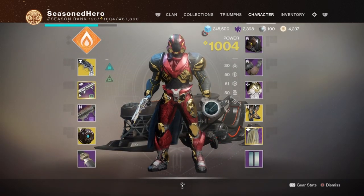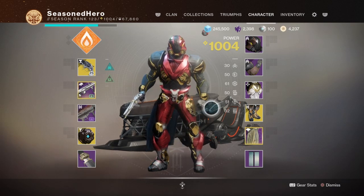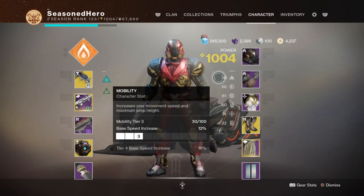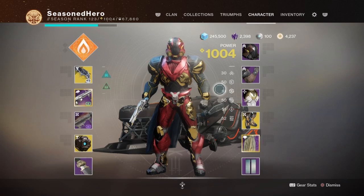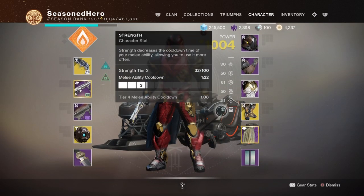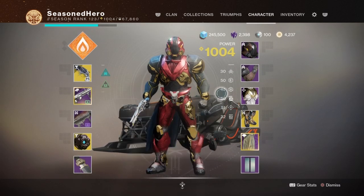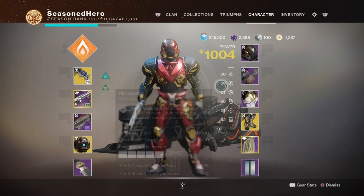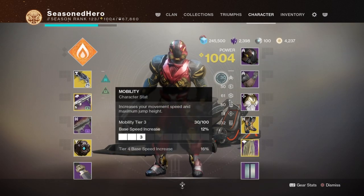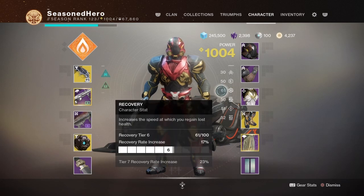Now for the stats, we're covering four areas, as we can be flexible with how you dedicate points. Recovery sits at 60 and Resilience at 50, as they don't need to go higher unless you want faster recovery for high-level content or want to create barricades with less cooldown. For any build, don't max out Resilience as you don't gain benefits going higher — unless you want faster barricades on Titan.